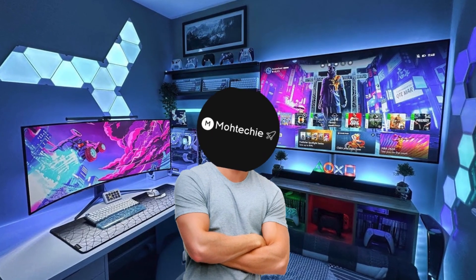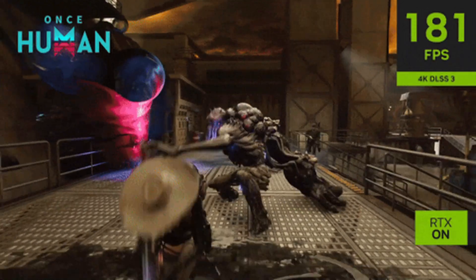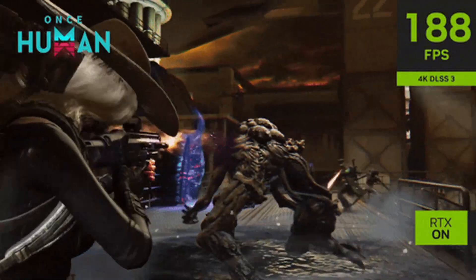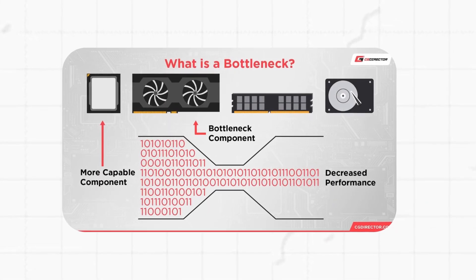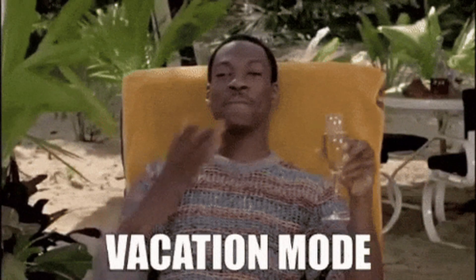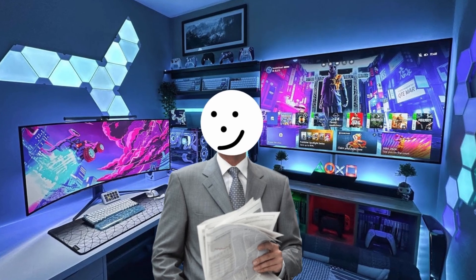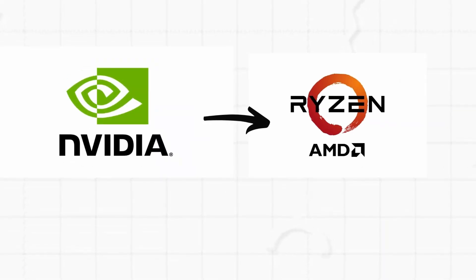Now that we've got the CPU and motherboard sorted, let's move to the GPU — the star of the show. This is where you have to be extra careful. Picking the wrong GPU can completely ruin your experience. If your GPU is weaker than your CPU, your system gets bottlenecked, which means your CPU is doing all the work while your GPU sits around like it's on vacation. Just like CPUs, we've got two main brands here: NVIDIA and AMD. Oh, and technically a third one, Intel Arc — but let's be honest, no one's jumping for that.